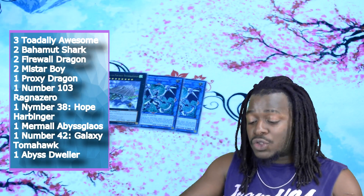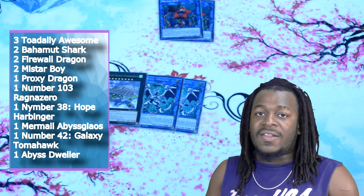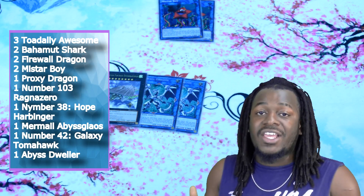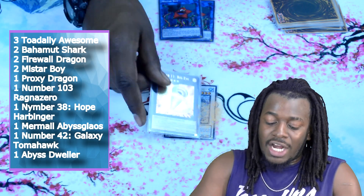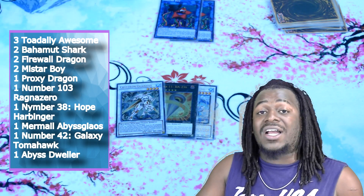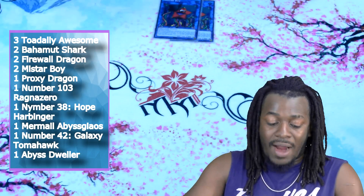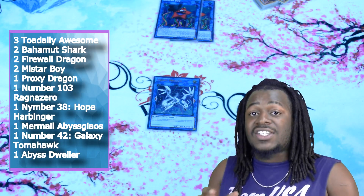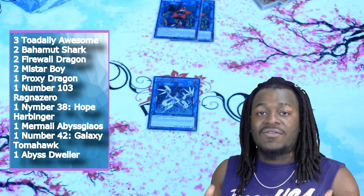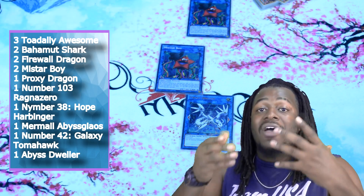If you say you can't afford the Firewall Dragons, that's fine — you can take these out and play cards like Trishula, Number 11 Big Eye, or Kriston Quondax, which are very valuable options. They are pretty expensive right now. One copy of Proxy Dragon. Even without the Firewall combo, Proxy Dragon is still a really good card. Because you gain so many access to your level 2 monsters, sometimes you make them a Mistarboy and then with the other one you make the Proxy Dragon, and now you have extra Link space.